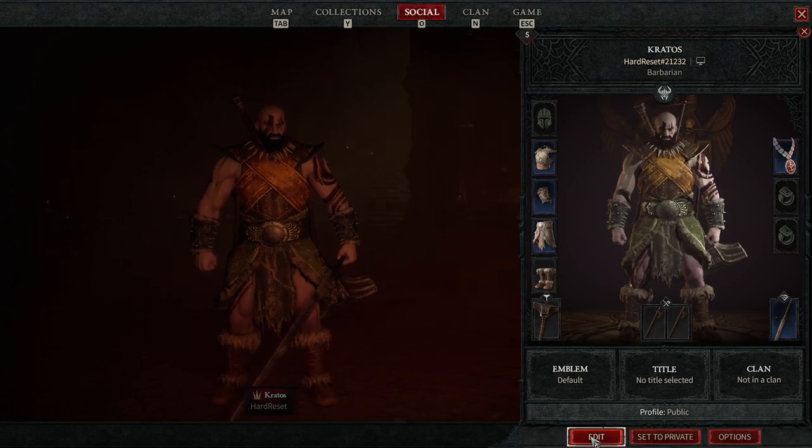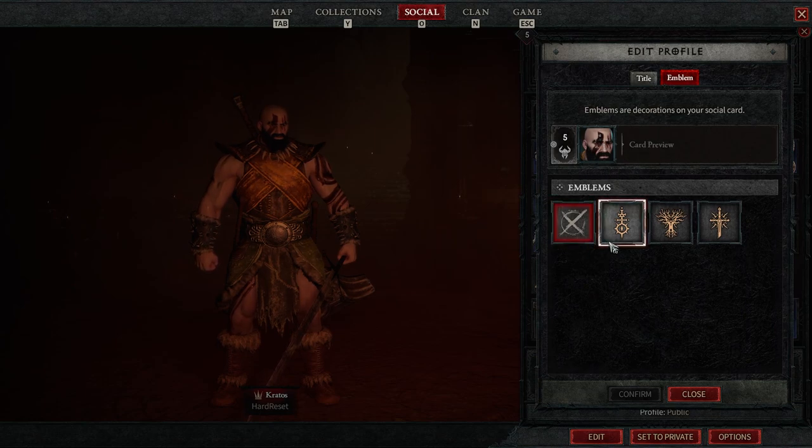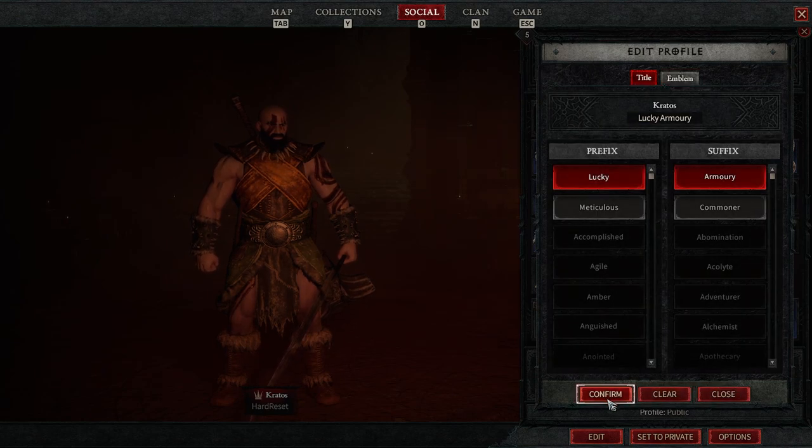Right here is the edit button, select it, and now you can change anything about your profile, like a title, then emblem. And that's basically it. Make sure to click on confirm for each setting that you change.